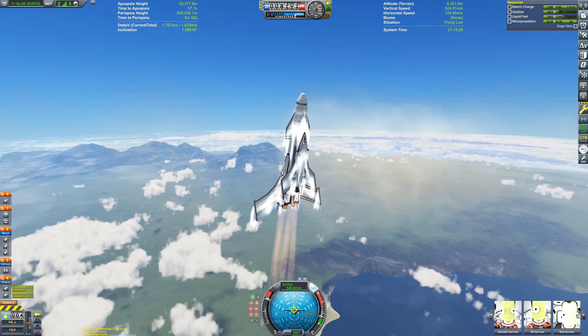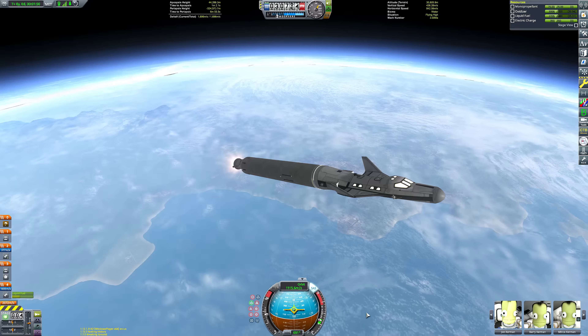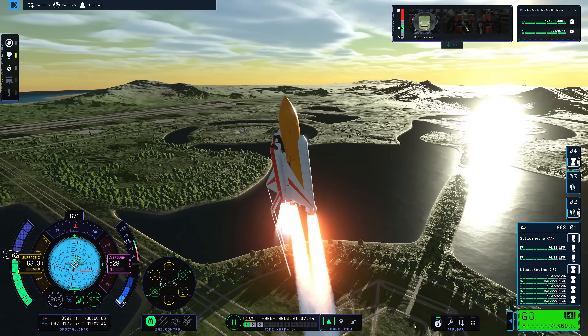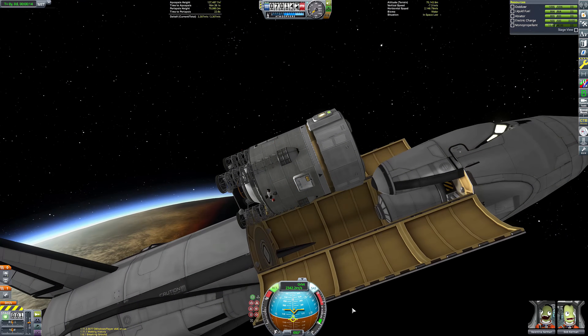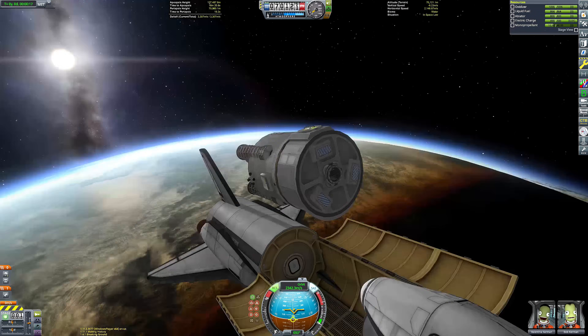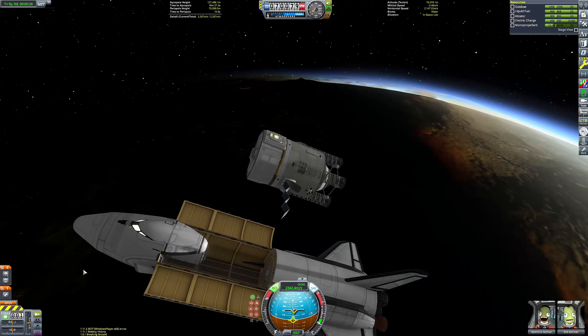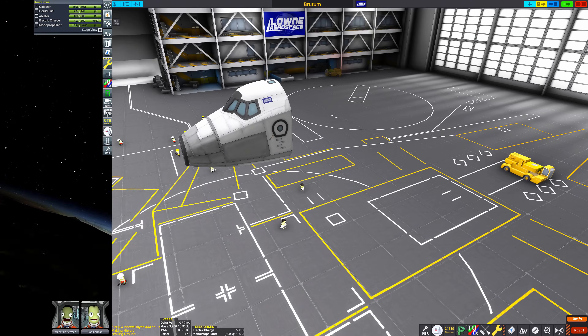I've built a lot of space shuttles in KSP over the years — big ones, small ones, weird ones, broken ones. But they've generally always done one thing: deliver payload or crew to low Kerbin orbit. I've always used the shuttle as a means to an end, rather than have it go somewhere exciting — until today.